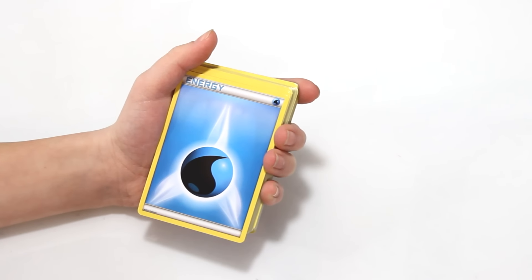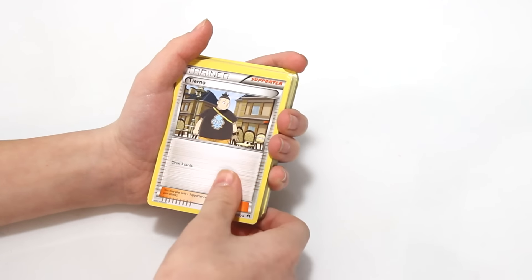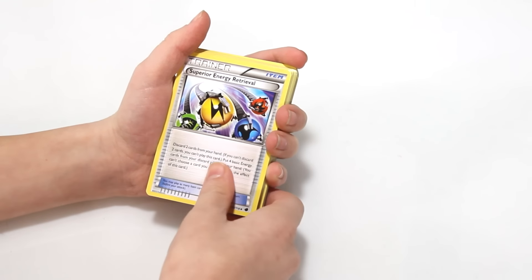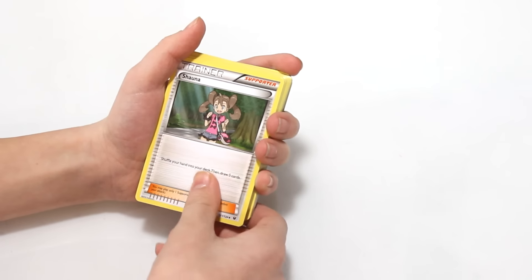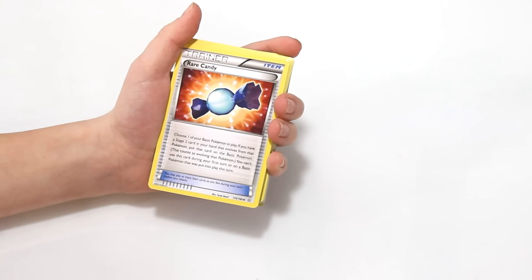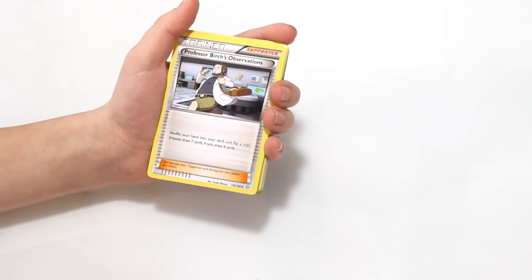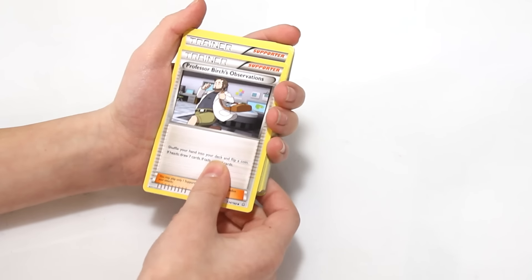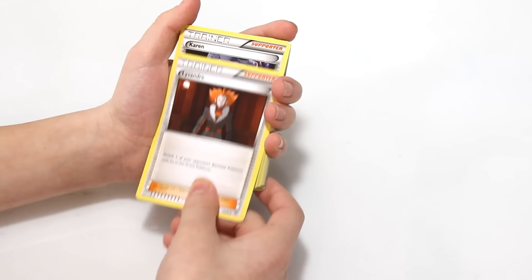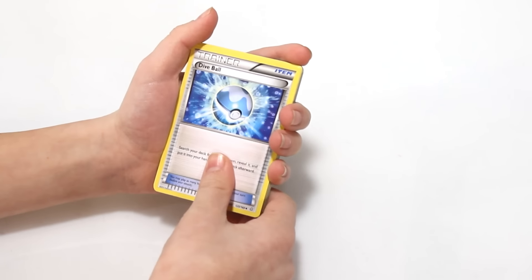I have a feeling we're going to be getting a lot of these. There's a VS Seeker, an Ultra Ball, another Ultra Ball, a Tierno, a Teammates trainer card, Superior Energy Retrieval, another one of those, Skyla, Shauna trainer card, Rough Seas, another Rough Seas, Rare Candy trainer card, another Rare Candy, Professor's Letter, Professor Sycamore, two of those, Professor Birch's Observations. There's an N. Lysandre. Karen. Fisherman, Escape Rope, Dive Ball — man, we're getting a lot of trainer cards — another Dive Ball.